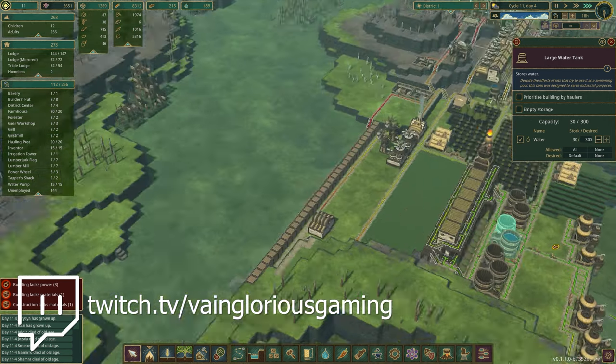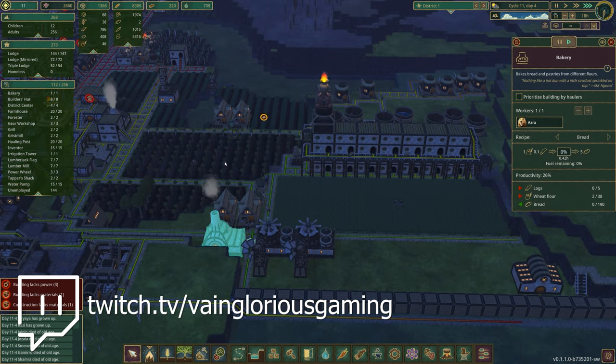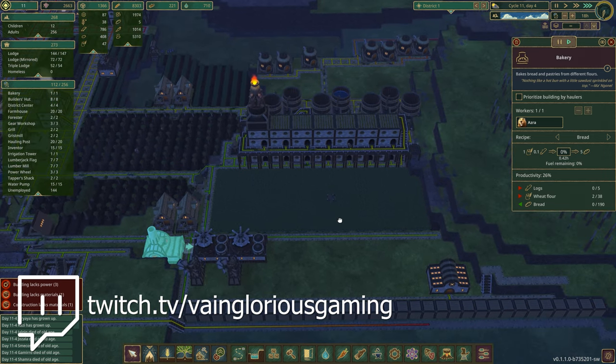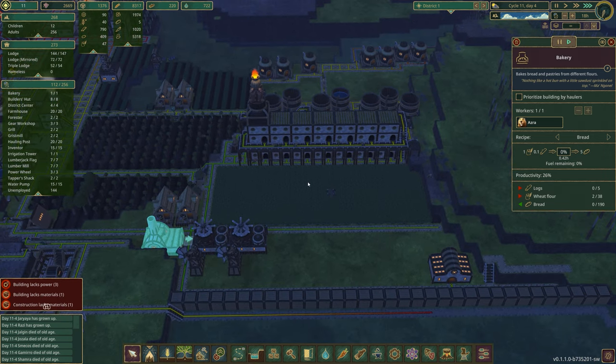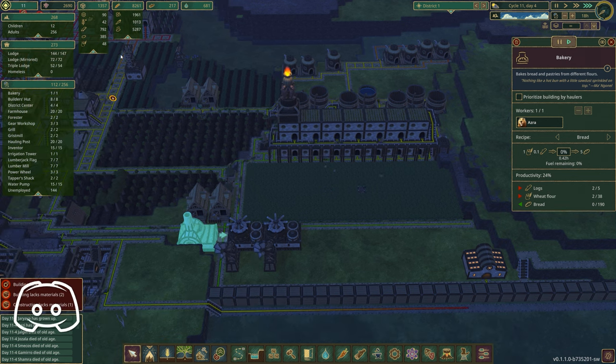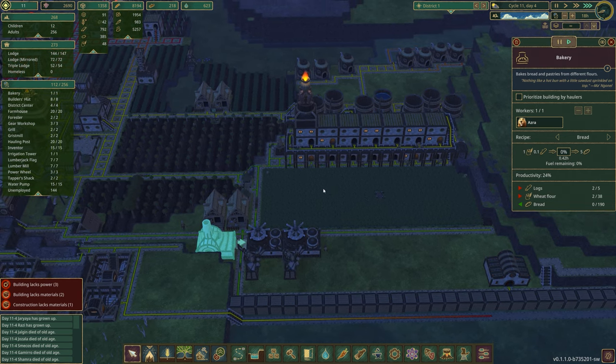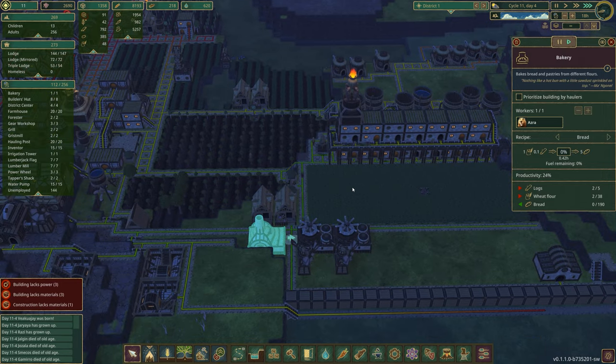We are starting to get some bread, which is awesome. Granted, we only have the one bakery, and it looks like if they're working an 18-hour day they're going to be able to get 36 bread done? No — they make types five, so 150 to 180 bread per day. So I don't know why we don't have more than that. In fact, it may be that they're not getting enough wheat flour — that could be the problem.